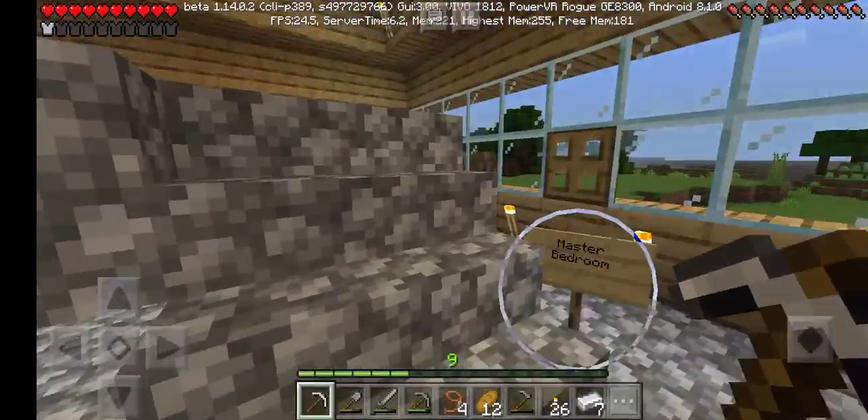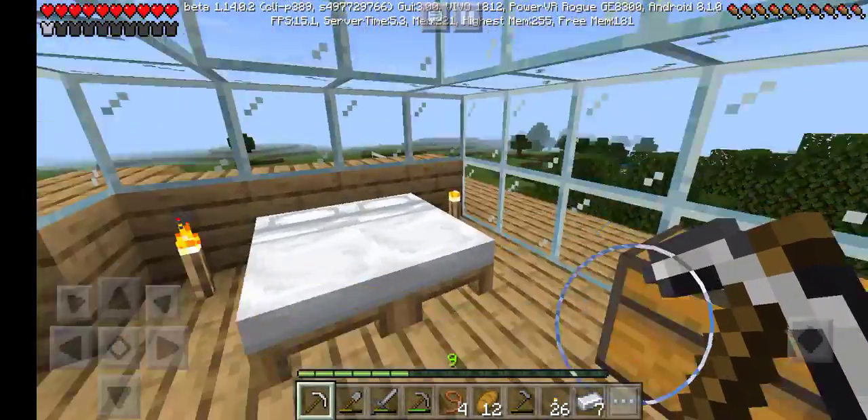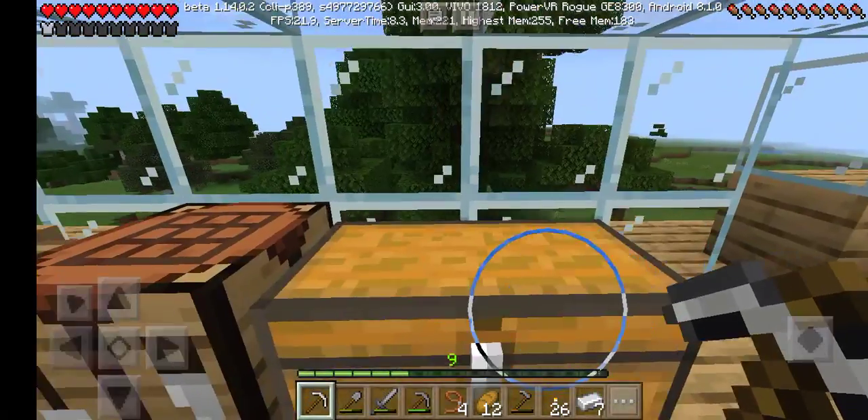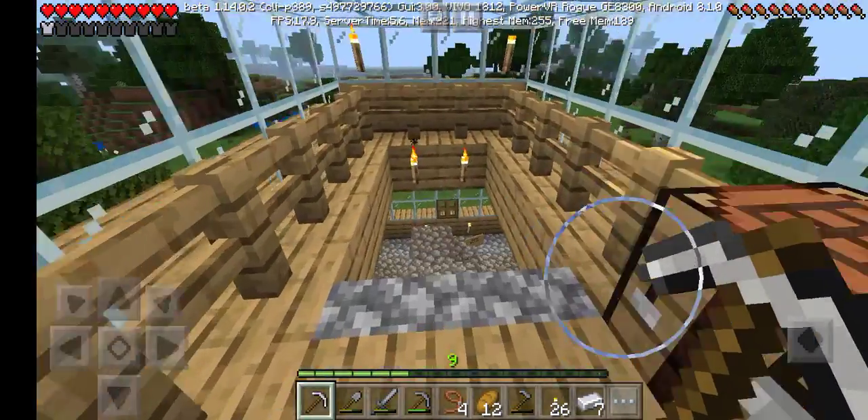I actually have two stories — a two-story house. This is my chest. I have a gold ingot, and I actually had 10 pieces of iron ingot. I used it for my iron pickaxe.